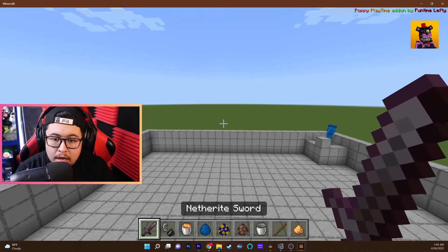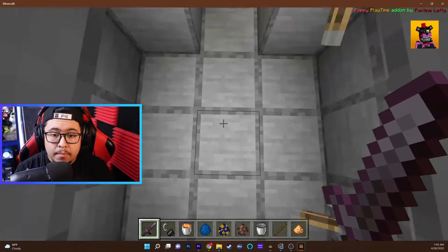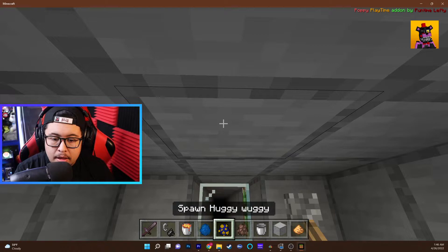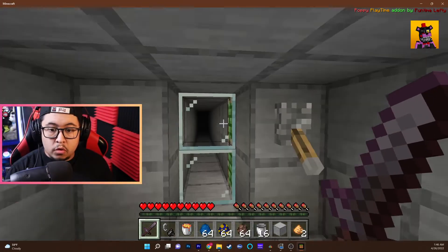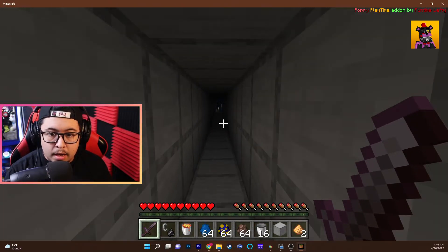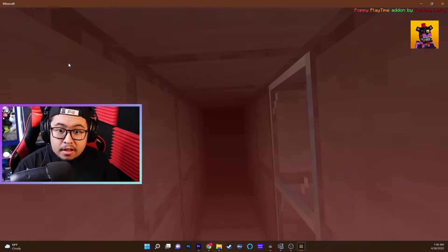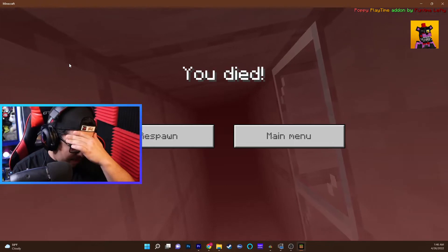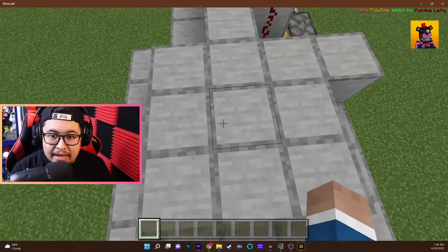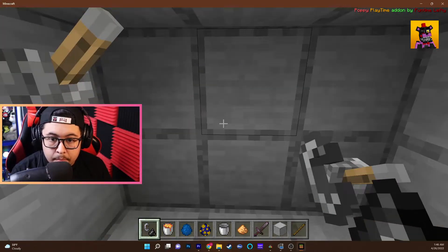The only way to get these guys to chase you is if you're in survival mode. So I'm closing this up and switching to survival mode. I open the door — go to the door, go to the door! It took me too long. That was insane. Huggy Wuggies should be in here — there's all my stuff — oh no, he went back.